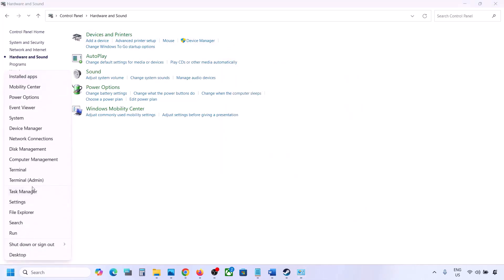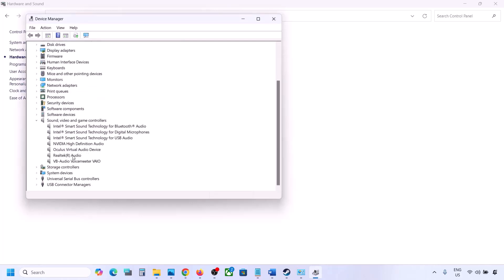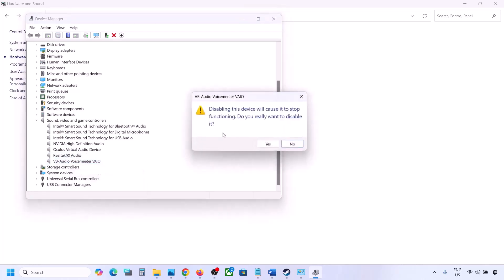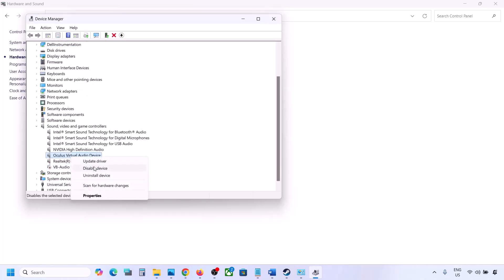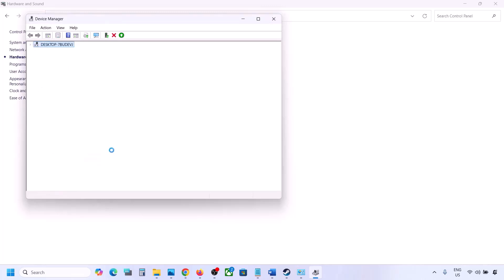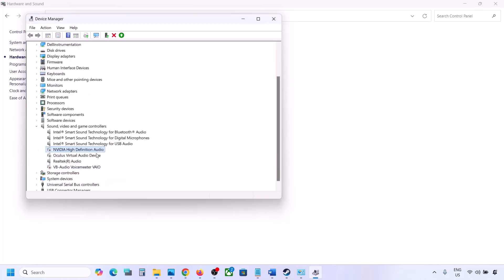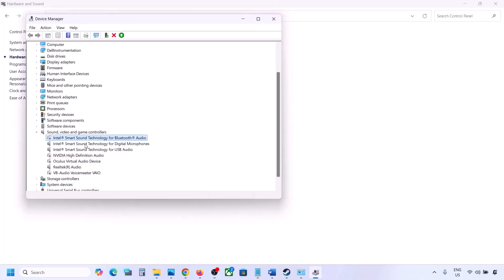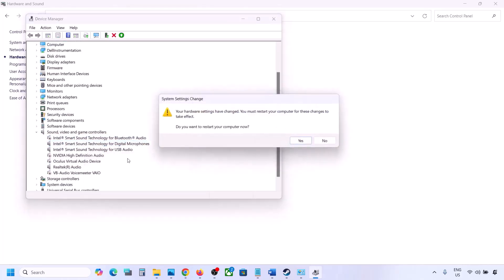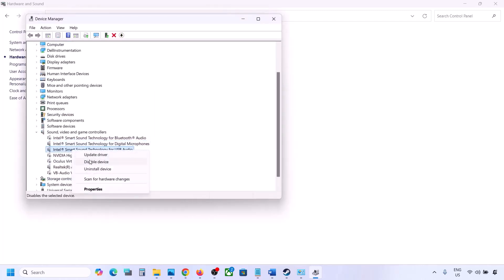You can do the same in Device Manager. Right-click the Start menu and go to Device Manager, then expand Sound, Video and Game Controllers. For audio devices you are not using — such as Oculus or Nvidia audio — right-click and disable them. You can always re-enable them by right-clicking. Make sure to restart your computer after this.